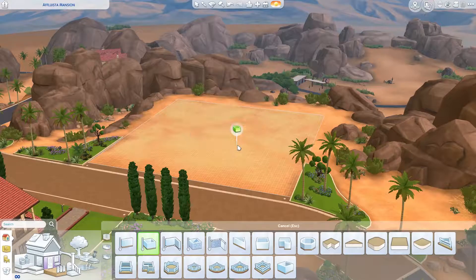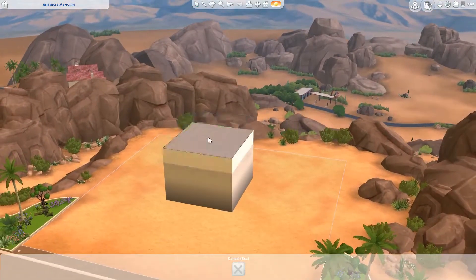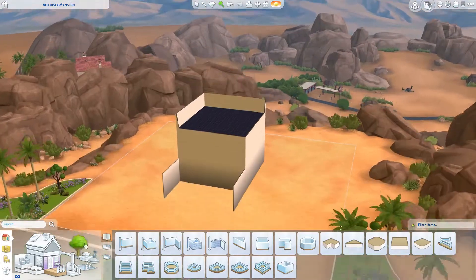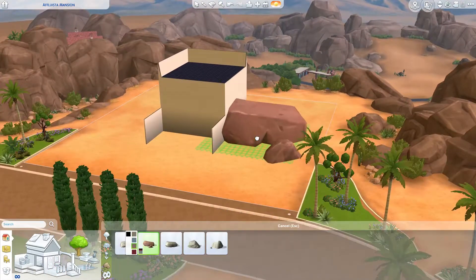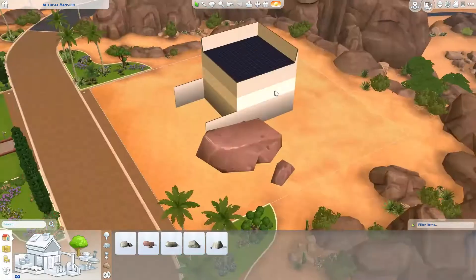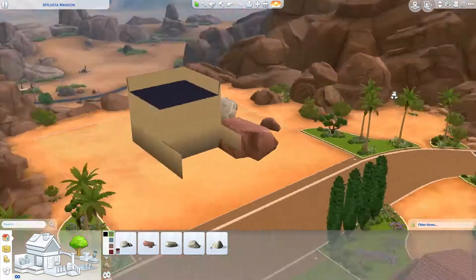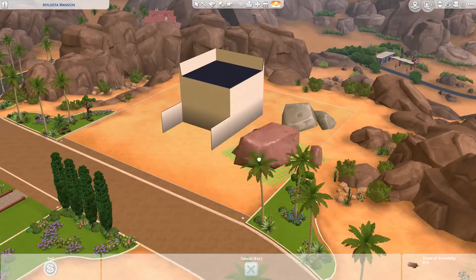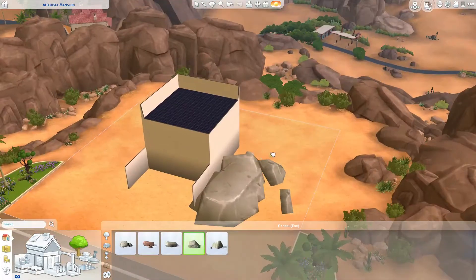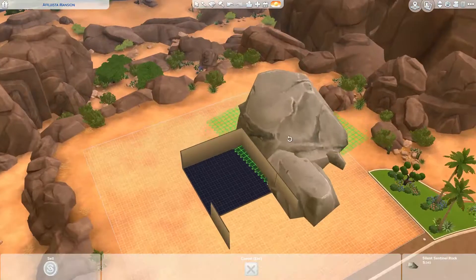Hello everyone and welcome back to the channel, this is Laura. We're doing a bit of a different build today — it's not even actually a house, although you'll see later where you could make it into a house or some other kind of public lot. I built this on the Affluista Mansion lot, which is the Land Grabs property, and it ended up being about 35,000 simoleons when I was done.